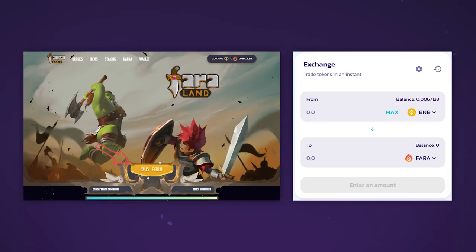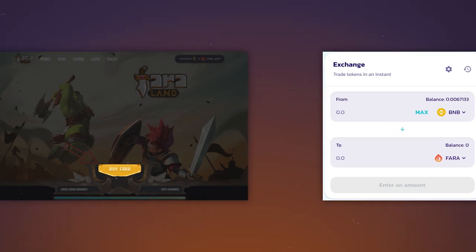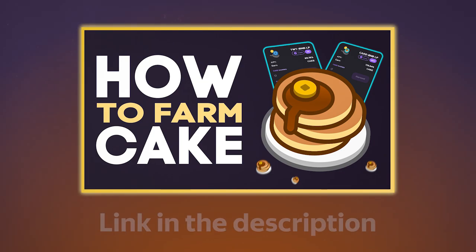You can buy Pharah tokens on a decentralized exchange, for example PancakeSwap, by clicking on the Buy Pharah button on the main page of the platform or by clicking on the link in the description. We also have a detailed video about decentralized exchanges — you can watch it by going to the description below.